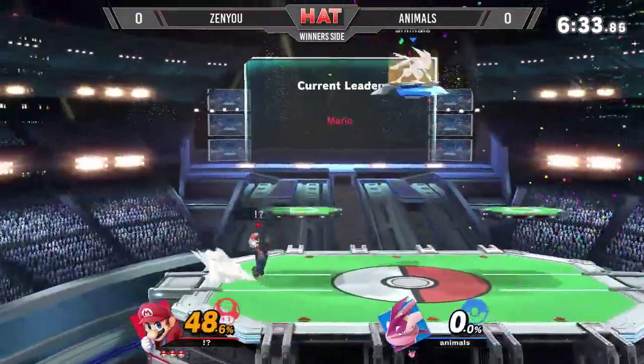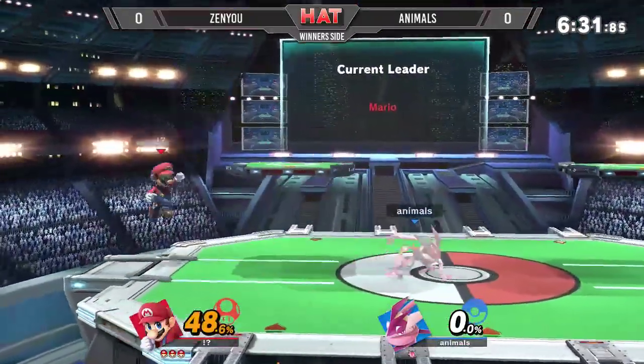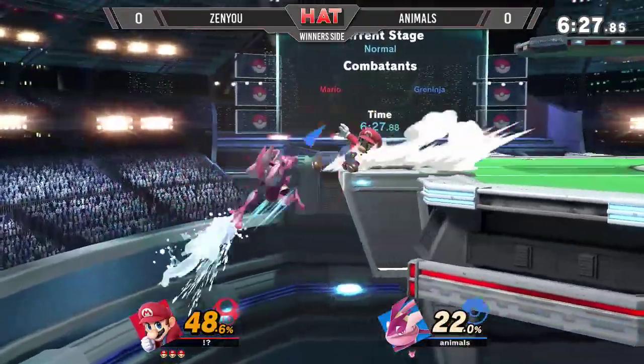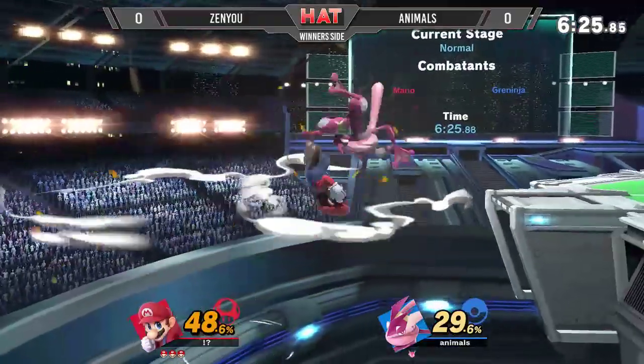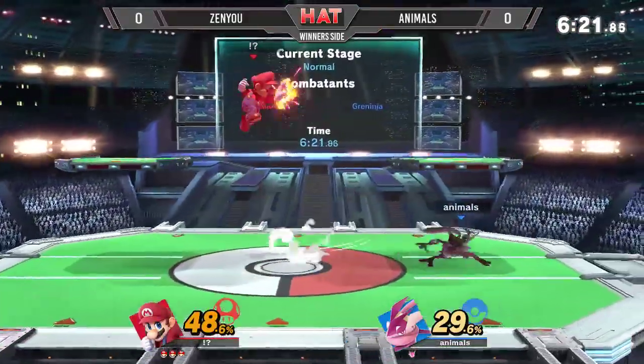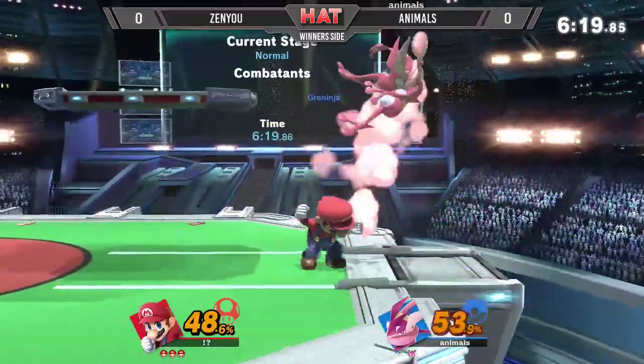Oh my god, he called out the side special from Animos! Already showing off what he can do — the F-tilt off stage, the dash attack once more. He went for the cape. He wants it all. He wants that three-stock. He wants to use all of the tools in Mario's moveset, and he's known for that.